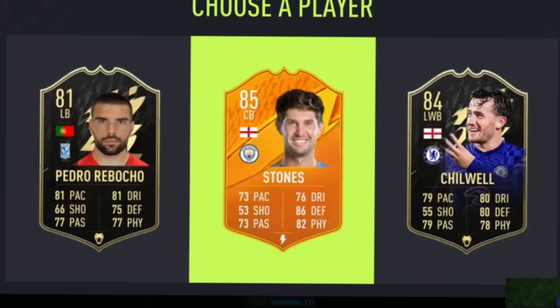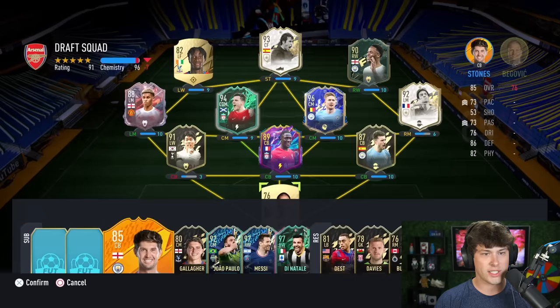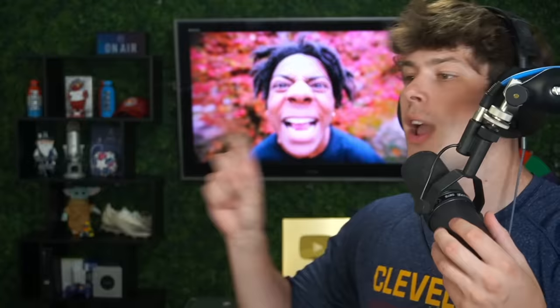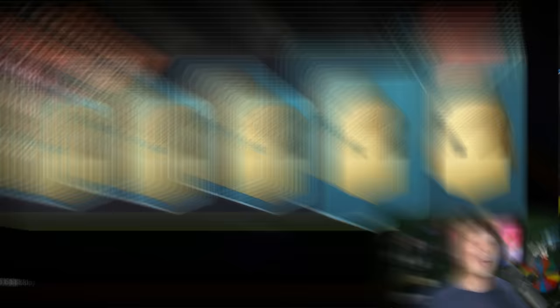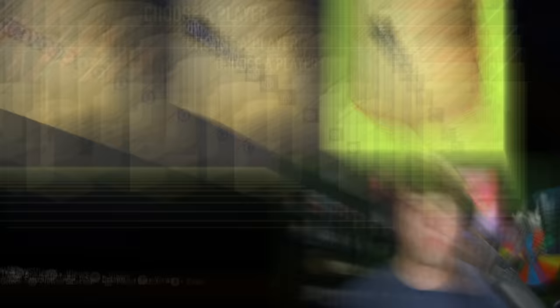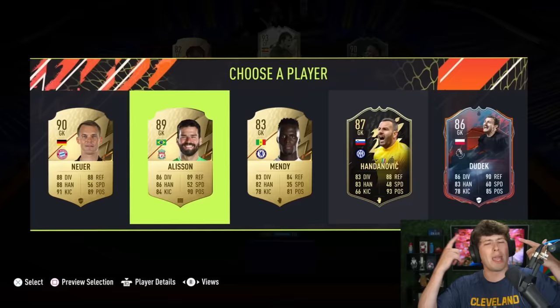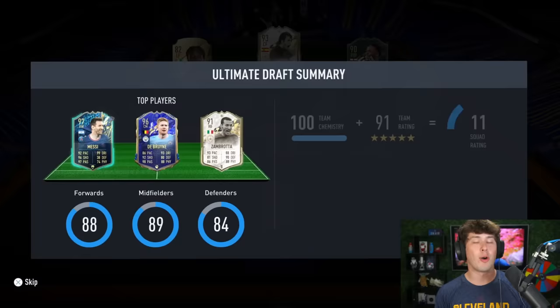I'm going to take the Man City player — we get ourselves John Stones. That's going to be 100 chemistry. Beautiful! We still need the 98-plus rated player for the checklist. Two picks left. It could be another big one — it's Zambrota. Last pick is a goalkeeper. I take the foot hero or do I take what's probably Alisson? I don't think this foot hero is very high rated. I know Alisson's high rated — I'm going Alisson. Boom. Big brain right here — that's a 191!